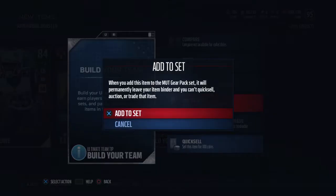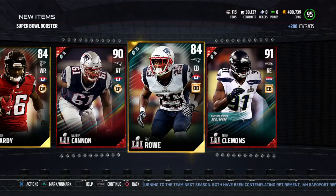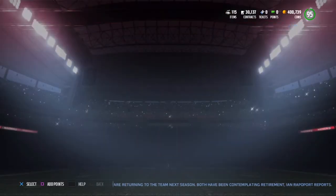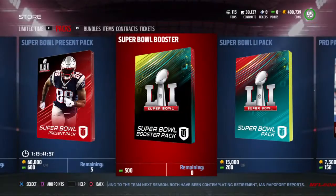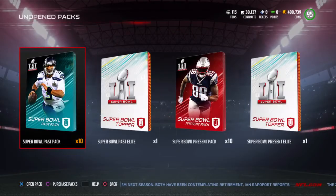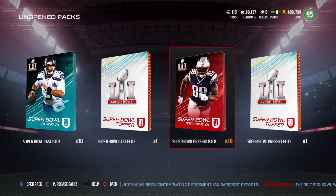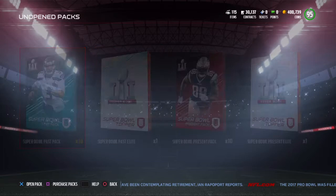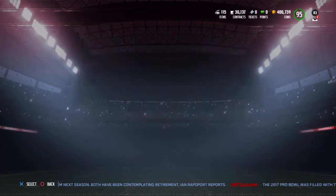We'll throw that in the gear pack. I think we're rigging the system. Let's look - I know they're non-auctionable but I'm pretty sure it's in one. Anyways, we got the Russell Wilsons and we got the Bennetts. But before we start that up, let's check out the sets and see what's going on.